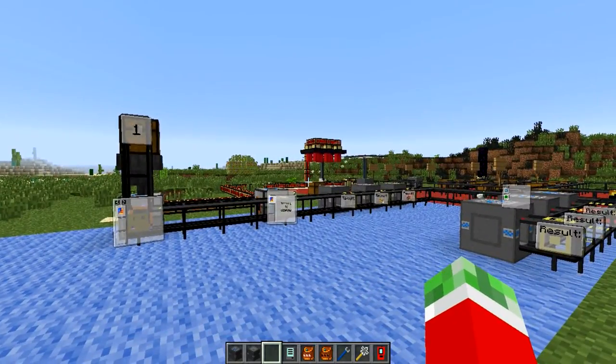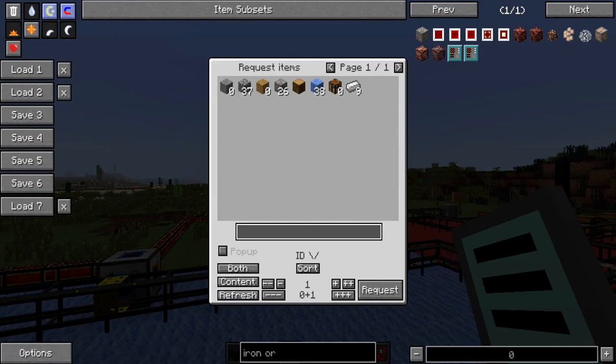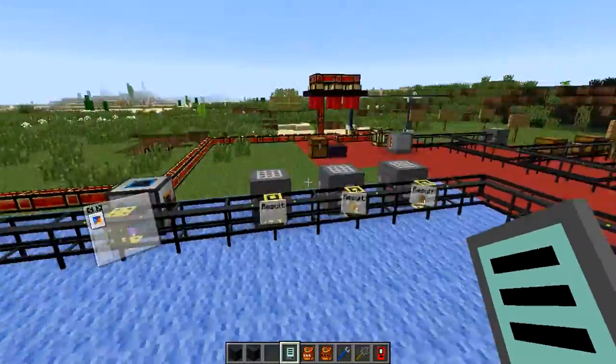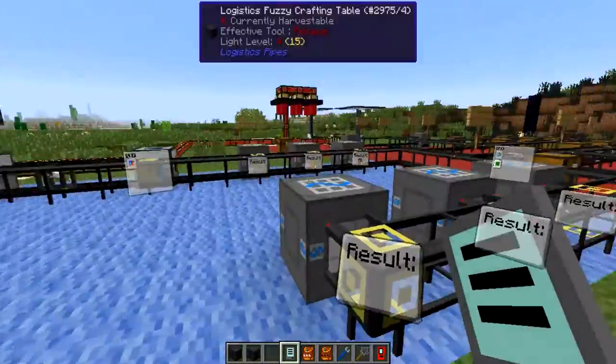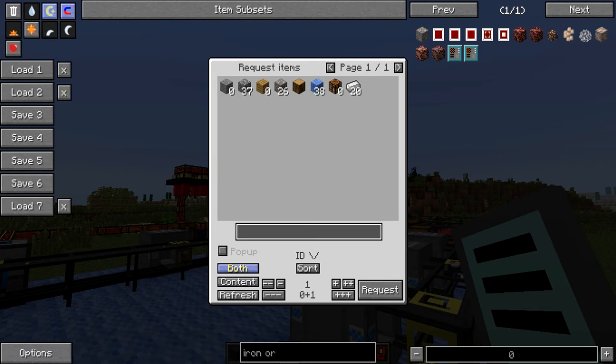One more quick thing about the remote orderer: there's a 'both' button I glossed over last episode. It lets you switch the item visibility between three modes — show all items the network can both supply and craft, show only items it can craft, or show only items it can physically supply from stock. This is handy when you have a large system with hundreds of crafting tables and want to quickly check if you've already added a particular recipe without duplicating it.